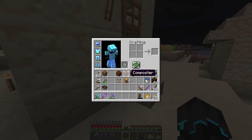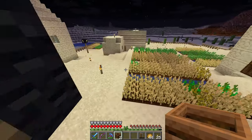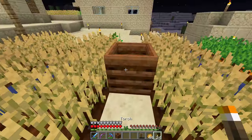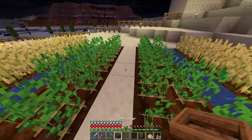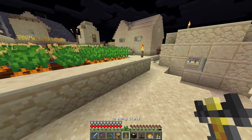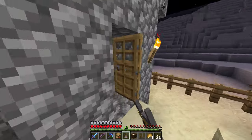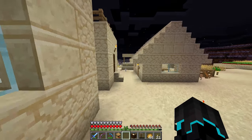Now I want to place these. The composters I want to place around the big farms — so I'll place one down here by this farm right here. Put some torches over here so it's actually lit, and then maybe another one over here. Hopefully that will make the villagers come over here and do stuff.